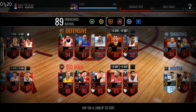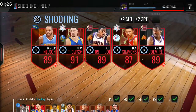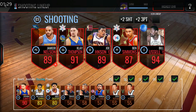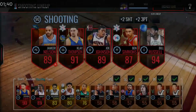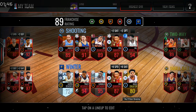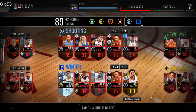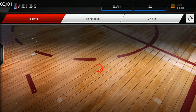Bill Russell comes with a free pro pack — we never say no to free stuff in this game. Also I switched out Mo Williams for Jamie Nelson, who was going for super cheap around 160k, and I sold Mo Williams for around 110k or something.